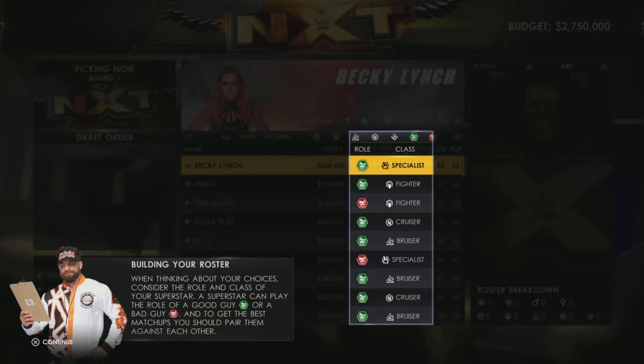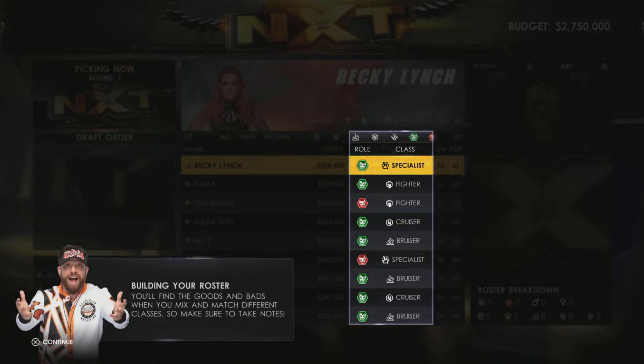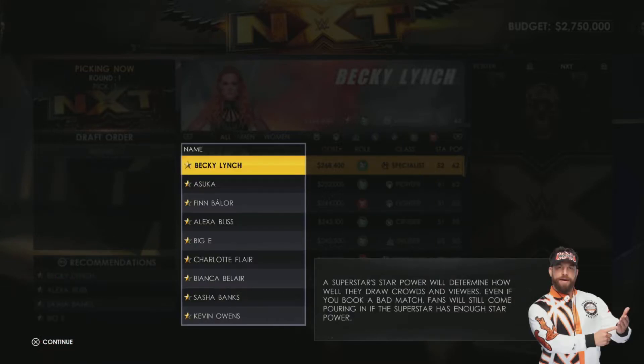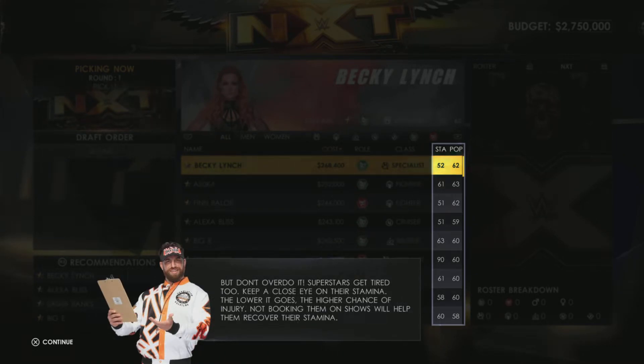Here you can build a roster - think about your choices, consider the role and class of your superstars. A superstar can play the role of a good guy, face, or a bad guy, heel. To get the best matchups you want to pair them against each other. You also want to pair different classes: Giants vs. Cruisers, Bruisers vs. Fighters, Specialists against anyone. A superstar's star power will determine how well they draw crowds and viewers. Throughout the season, you can raise popularity by putting them in matches, doing promos, or using power cards. Keep a close eye on stamina - the lower it goes, the higher chance of injury.